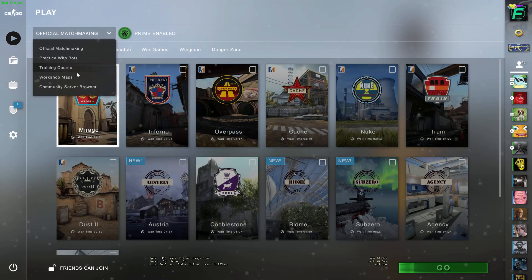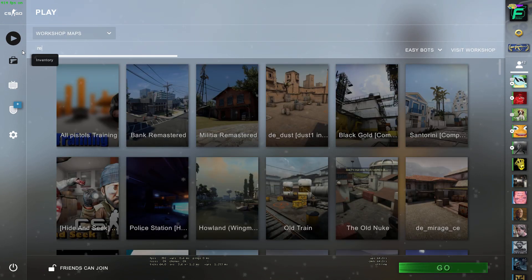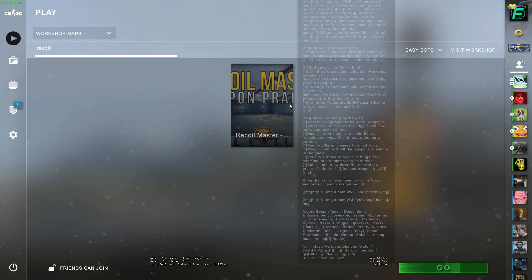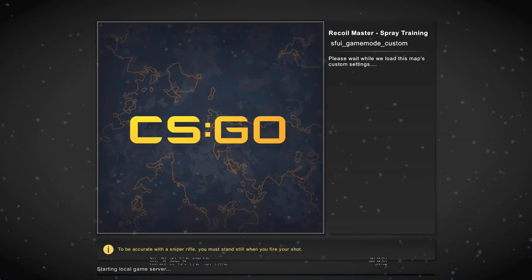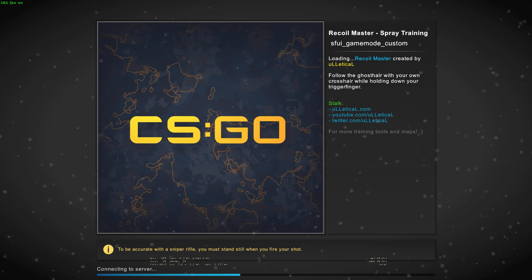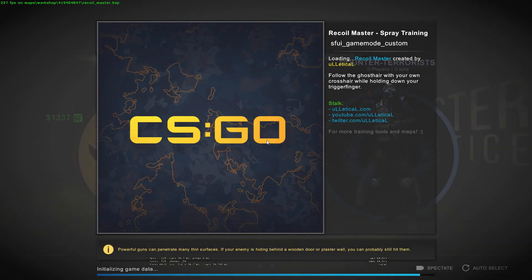That's all I do on AimBots. The next map I use is a spray map — the Recoil Master map, also made by Ulletical. I'll put the link in the description below. Basically, all this map does is train your sprays for really any gun you want.